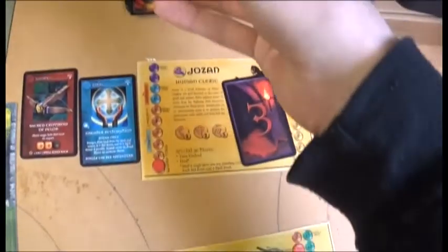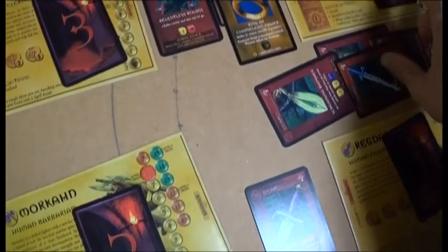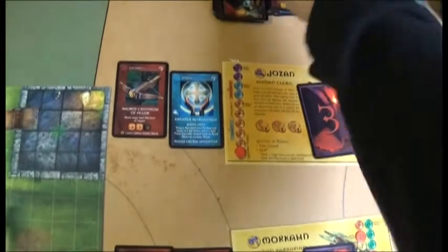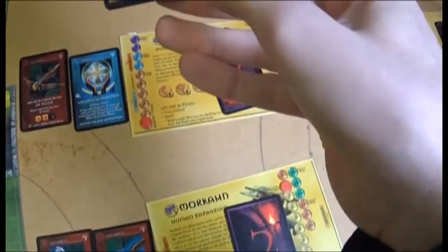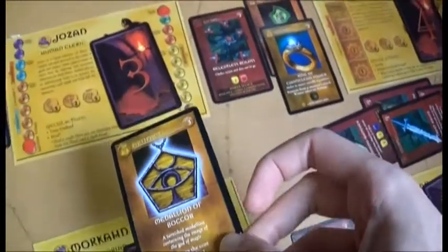Chest one — Liberate: ignores the armor class of winter monsters — keeping that. Lidder can't keep any more items. The second chest has a Spell — but can't even use it. That was a waste.